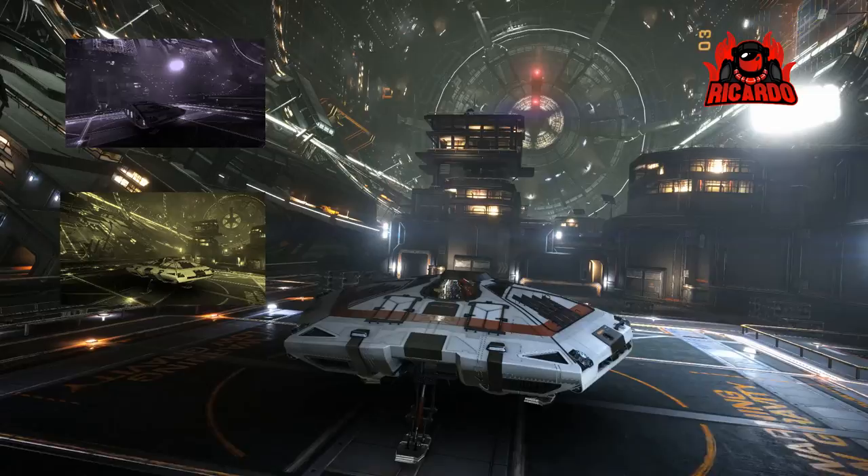It's a very acceptable ship, but let's look at configuration. For utility mounts, it's going to have to be a heatsink, and possibly a kill warrant scanner if you actually do kill anything in it. Point defense — I think it's quick and maneuverable enough to outrun any missiles. So heatsinks are the answer. I wouldn't go taking on any Thargoids in it, put it that way.